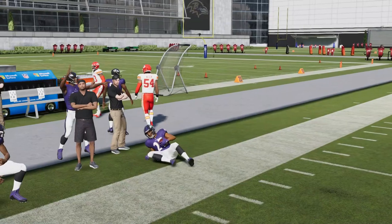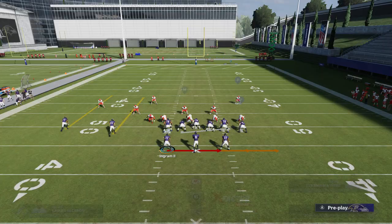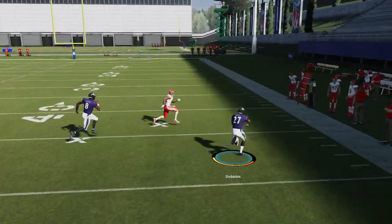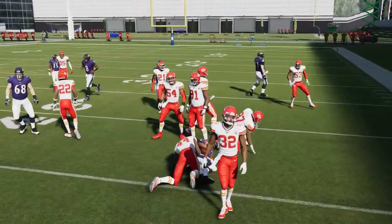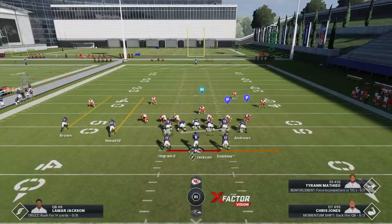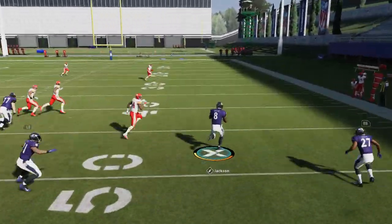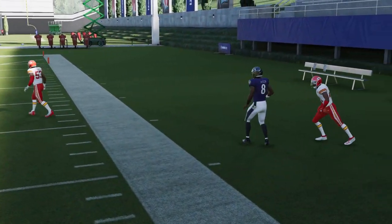I haven't even used this play to its fullest yet. With the Heisman option, I have two different directions that I could go, which is pretty cool. If I could just get Lamar to complete that block — he just kind of ran into nothing — but that could have been a really big run. I could just work this to death. I can just hold it with Lamar too if they're not being more aggressive than that.